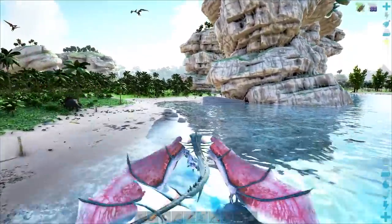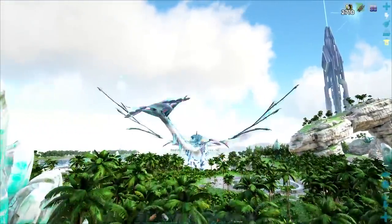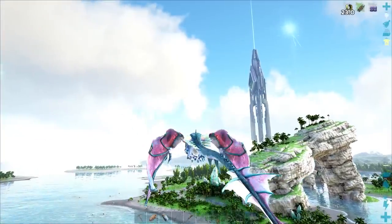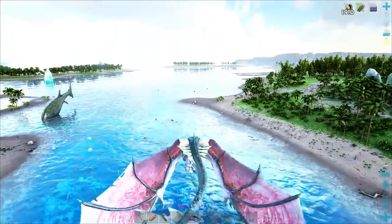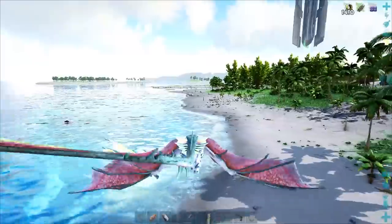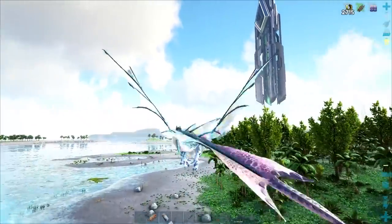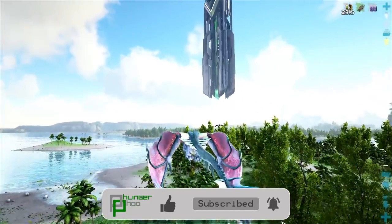Crystal Wyverns — anybody who's played on Crystal Isles knows these guys are absolutely amazing. They get a speed boost just like Spinos, which is kind of funky because if you go too far into the water you get dismounted. But if you hit the shoreline and get the boost, holy crap, you can fly fast. It's pretty amazing.